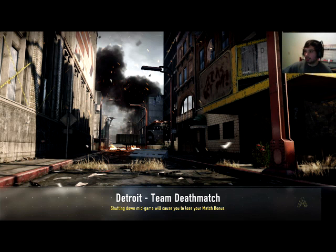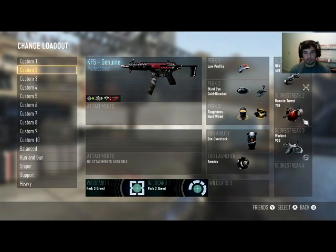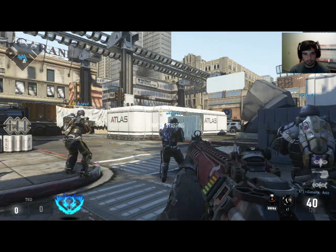What's up guys, it's your boy Recon. Playing another Advanced Warfare video for you — gameplay on Detroit with the KF5 Genuine. I believe you'll see the stats when I choose it. It's got this weird little marker right there; I don't really know what it is next to the agility. If you know, let me know in the comments.